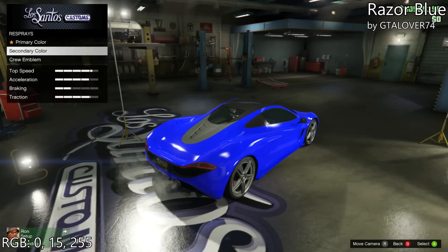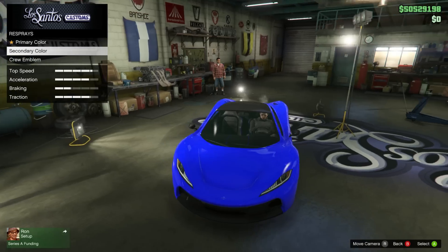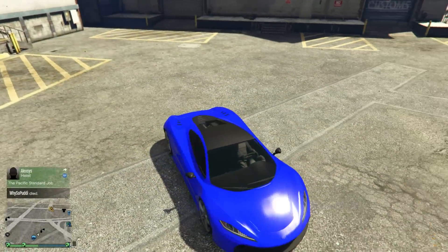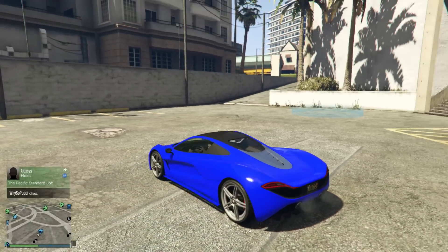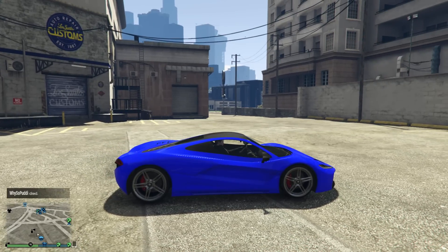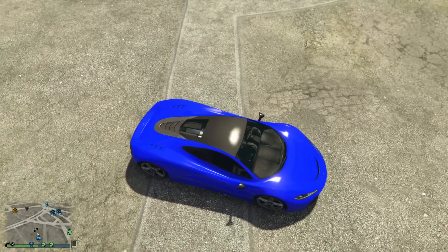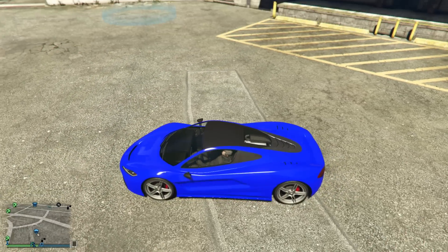Obviously in the game there's a ton of shades of blue, and this one is a nice balance — it's bright but sort of a darker bright blue, if that makes sense. What's awesome about all of these crew colors is that unless somebody else does that exact same color, your car is going to be unique. Nobody is going to have that shade of blue on their car, so definitely for people who want unique colors, crew colors are the way to go.